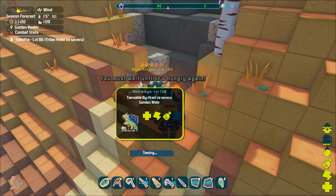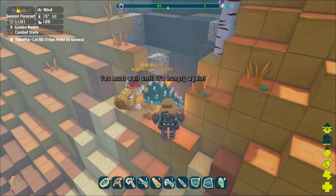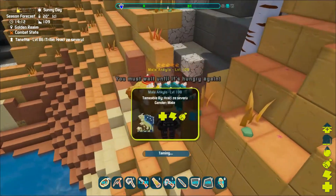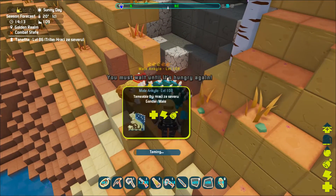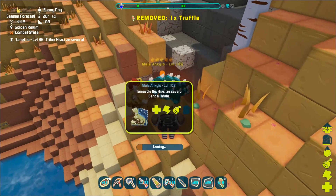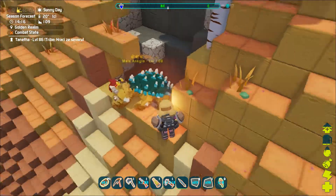Ankylo is tamed passively by feeding, so you will need to place the taming food onto your last action bar slot and follow them around. If they get attacked during taming, the taming progress will reset and you'll have to start over.